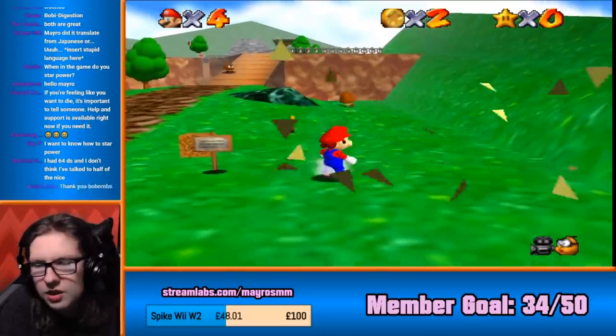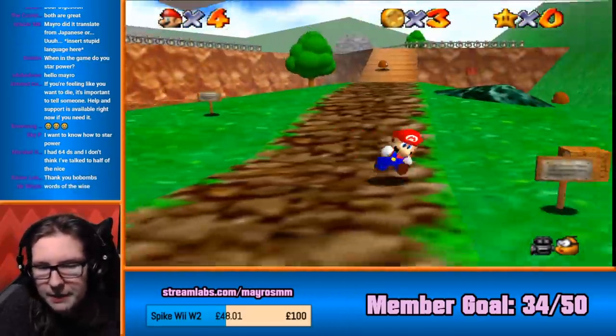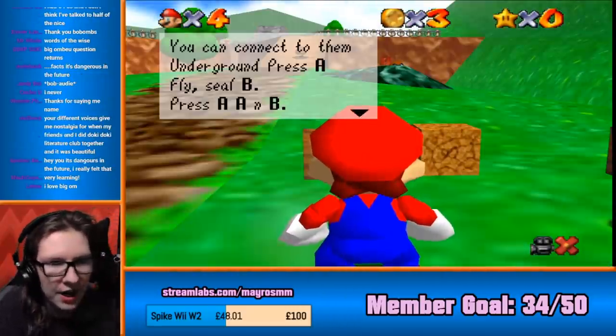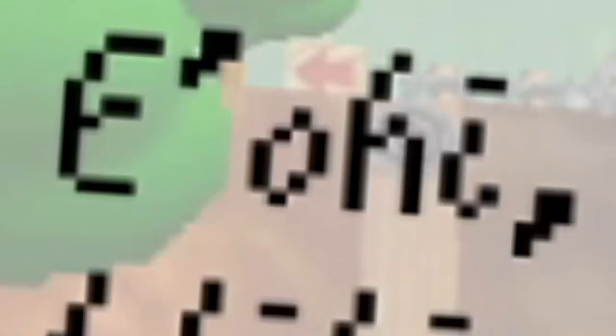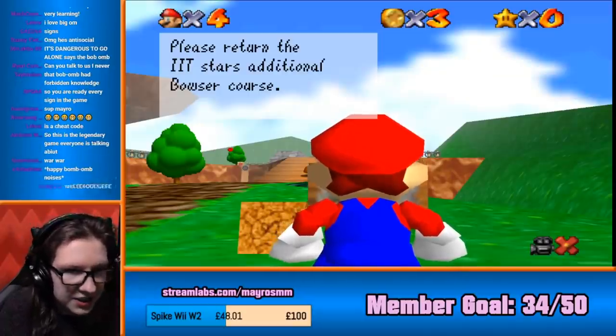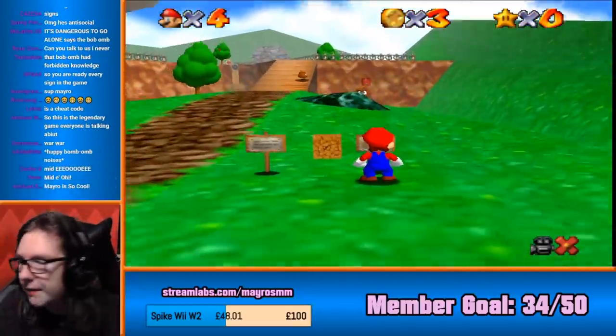Big om, something. Maybe I don't understand. You can connect to them. Underground. Press A, fly, seal B. Press A, A, N, B. Middle E or E. Please return the IIT Star's additional battle course. Okay, I'll make sure to do that.